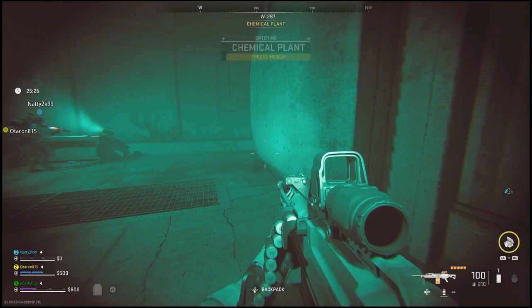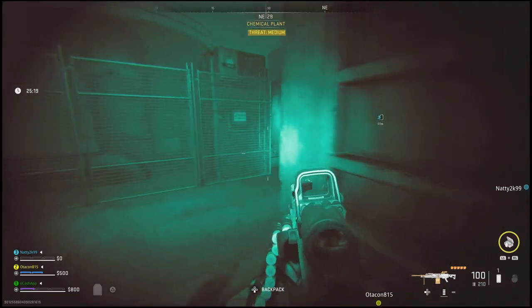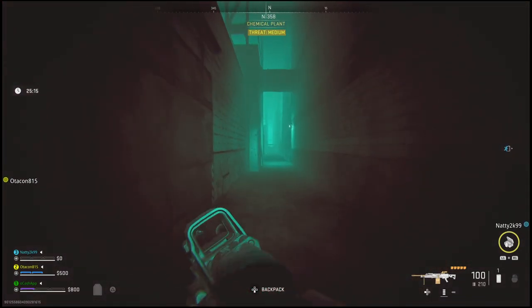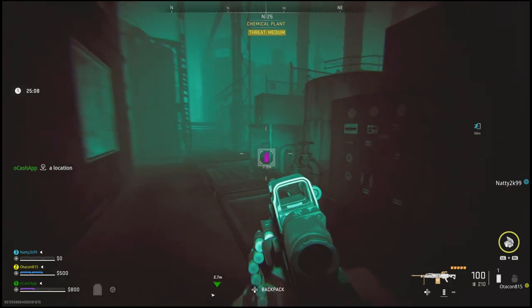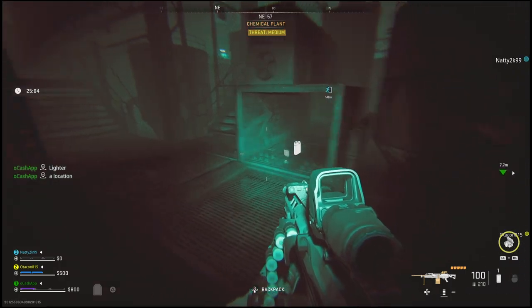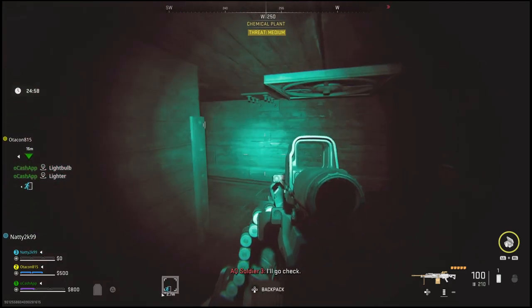Once you are inside of the chemical plant, this is where you will be able to find the factory admin key. You will need this key in order to get to these two bosses. Once you guys get into this chemical room, you will want to run through into the middle of the room until you see this small building, which is actually located inside of the room. From there, look inside of these pipes on either side — these pipes are where the keys have a chance to spawn. Keep in mind, there are only two keys per lobby.